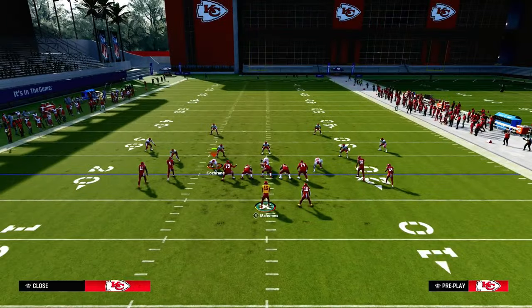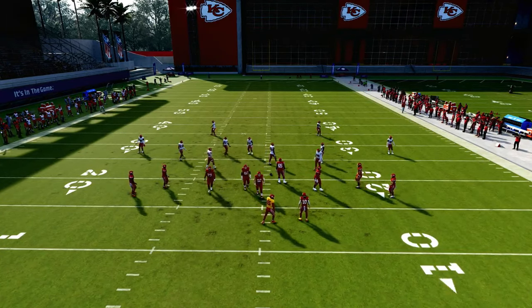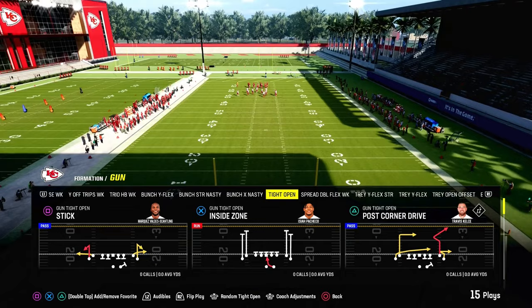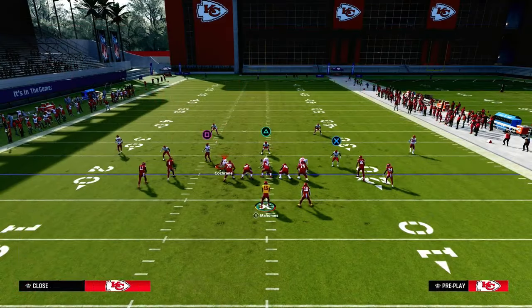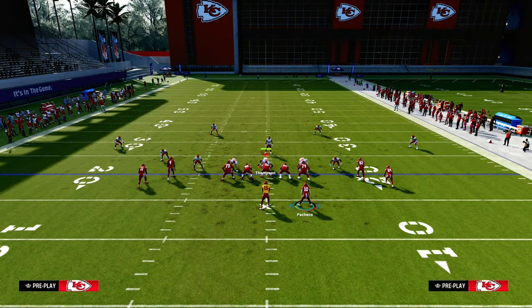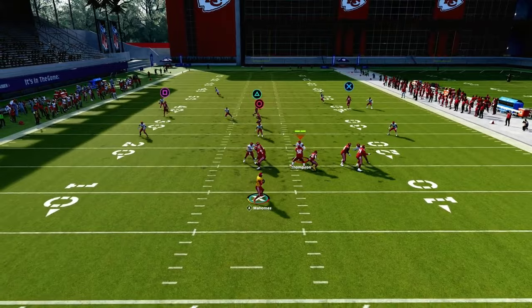Slot Post is also really good against zone drops — truly one of the better routes in the entire game. One thing I think is going to continue to grow in popularity as the year goes on is a send-three double Mabel kind of coverage. This play will do a really good job against that because you have this nice post route, and you also have this wheel route to pull zones out of the way.